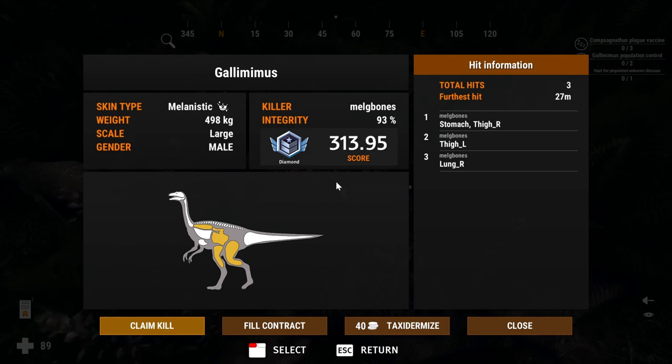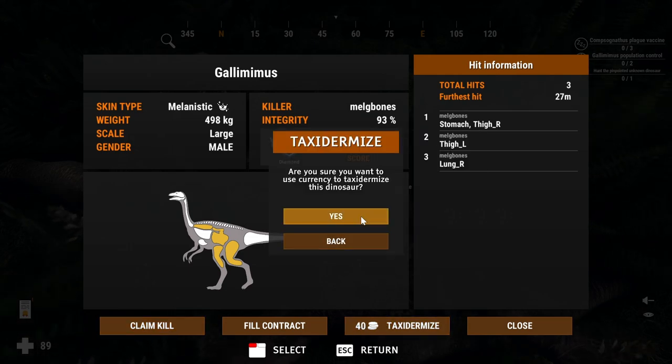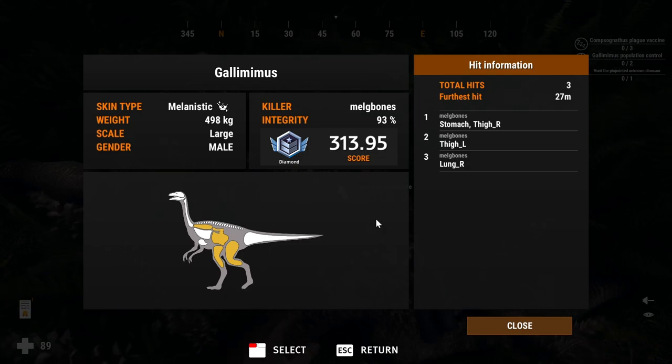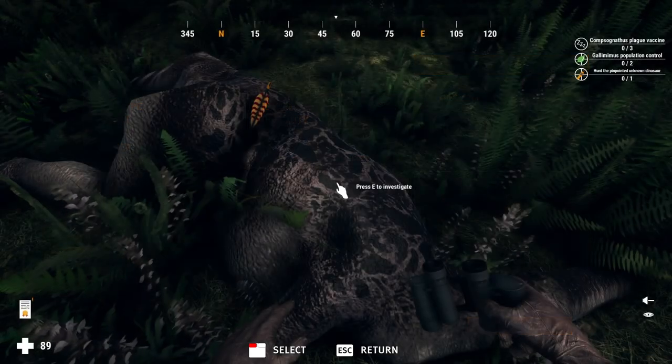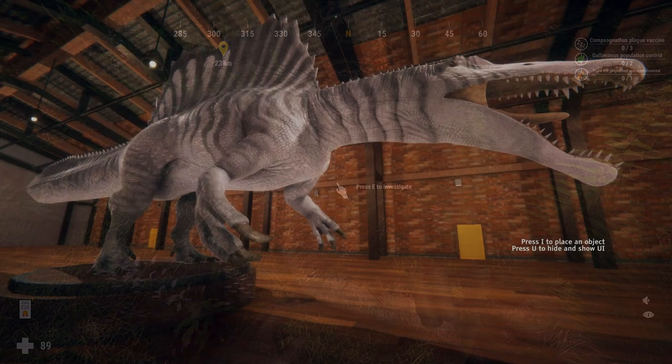I lost some integrity there — it's only 93% — and I'm wondering if this could have been a legendary with better shooting. It's a melanistic so it only has a 66% rarity bonus instead of 100%, and the shot count bonus is only 88%. If I'd made some better shots maybe it would have got there, but I'm still happy to have it as a diamond. This is the third melanistic gallimimus I've found, so I hope I'll get a chance at getting one as a legendary as I get better with the bow.